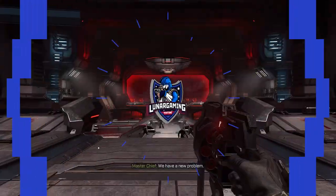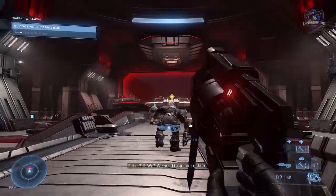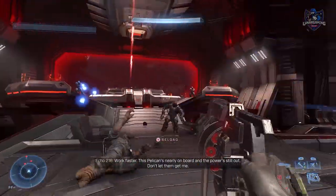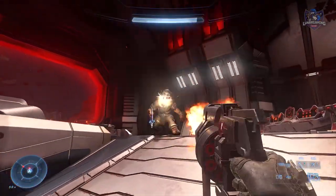Hello guys, Lunar here. Welcome to this Halo Infinite Collectibles guide video. In this one we are going over all collectibles for the first area of the game, Warship Gabracken, where there are three collectibles to find: two audio logs and one skull. There is no real map for this part of the game, but I will tell you where to go, so let's jump into it.